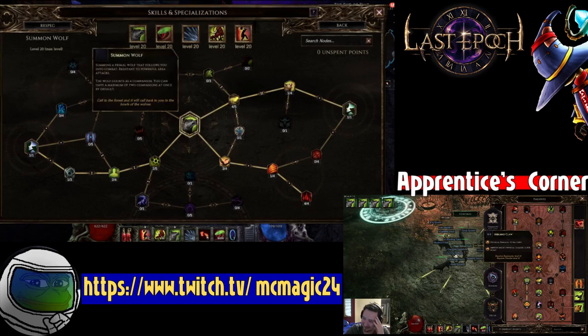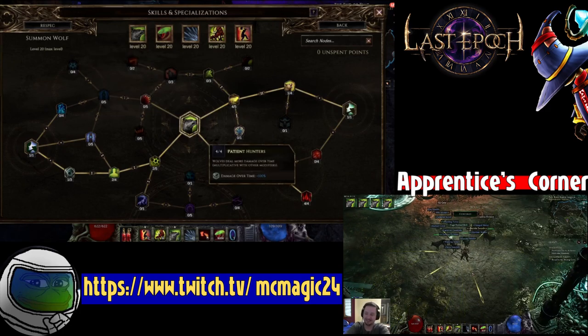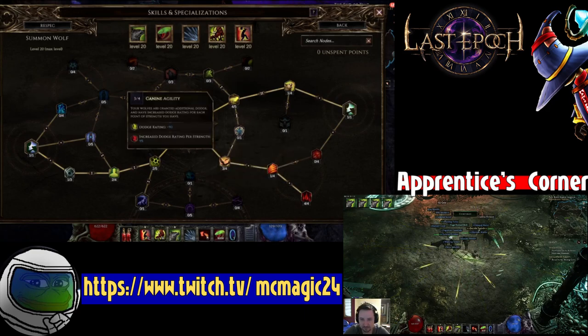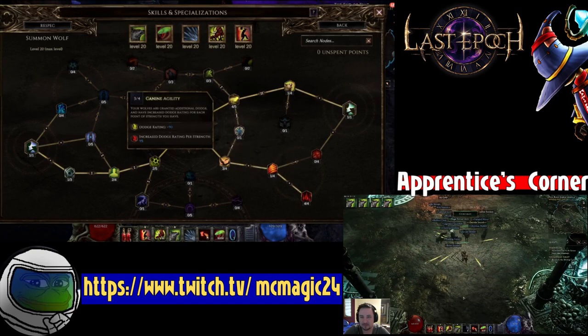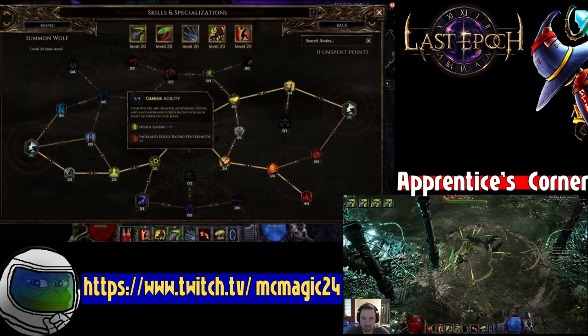With your remaining points, you're going to want to come down this way and get damage over time, which just scales your poison damage. Then put a few more points here into dodge, because this will be the most important node for making your wolves tanky.